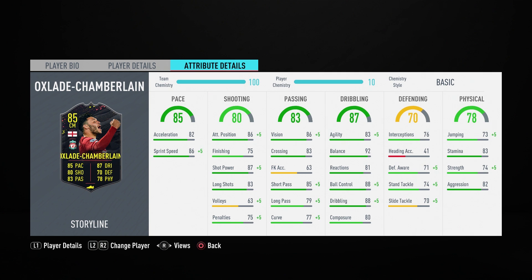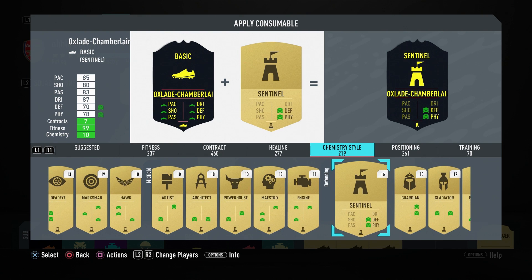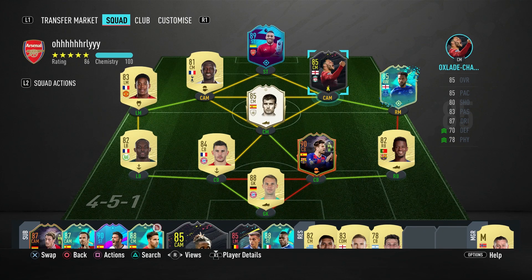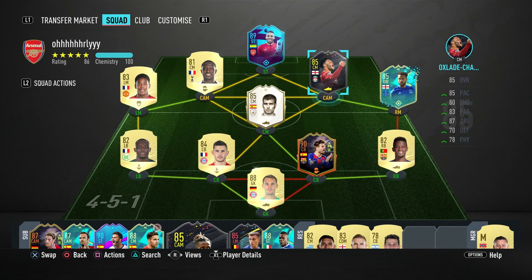The defensive stats aren't too bad: 76 interceptions, 71 defensive awareness, and 70 standing tackling – not amazing, so I probably wouldn't use him as a CDM, but good enough for a center mid role. In the physical column he has 83 stamina, 74 strength, and 82 aggression. As a whole the card looks really solid. The chem style we're applying is Sentinel, because it makes the card well-rounded and complete for that center mid role. Enough chat – let's get into some games.